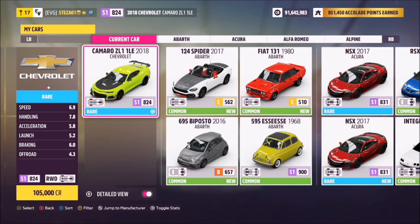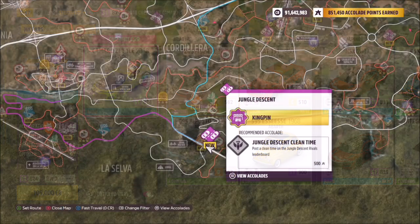First of all, we want to get the car. This is the 2018 Chevrolet Camaro ZL1 1LE and it will set you back 105,000 credits from the auto show, or you may be able to get one a little cheaper in the auction house.